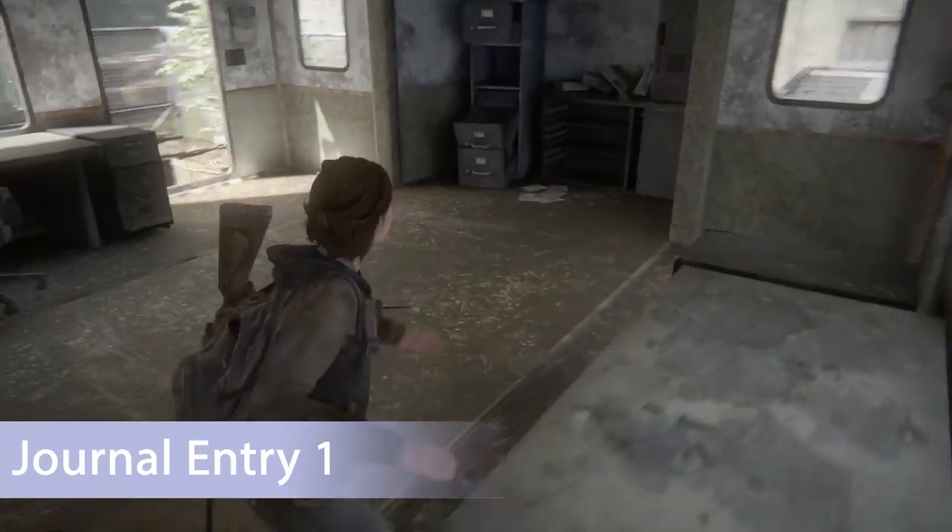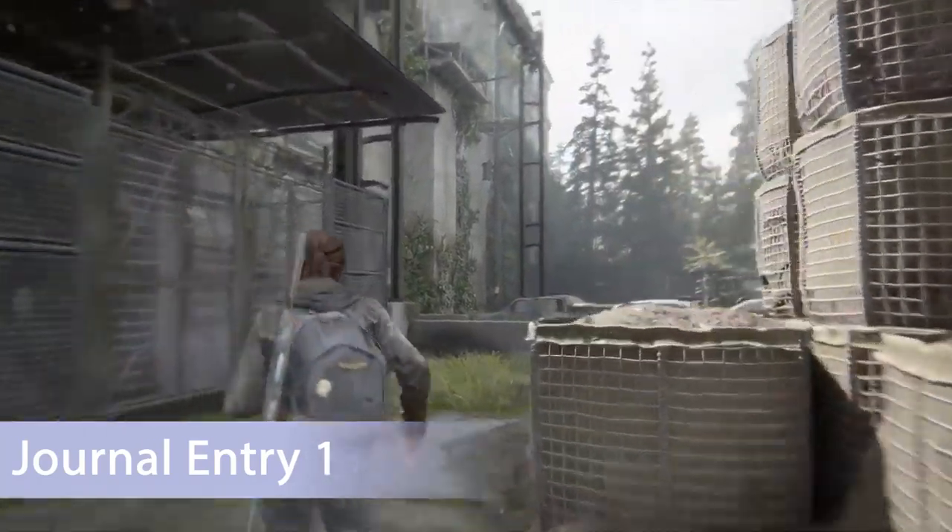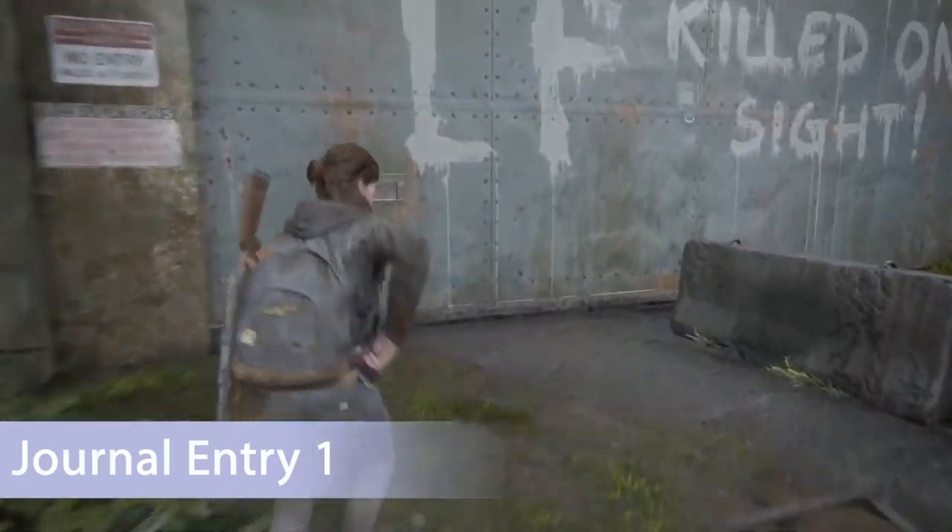The next collectible is our first journal entry. Once you pick up that one, head over to the main gate and all you have to do is look at the main gate and interact with it, and you'll take your first journal entry.